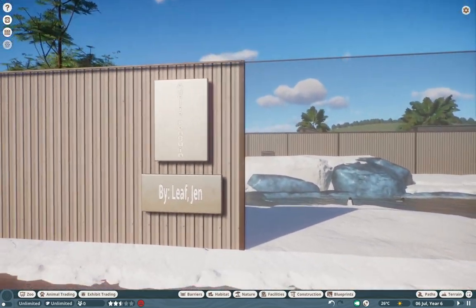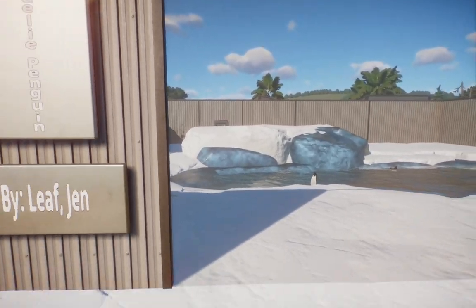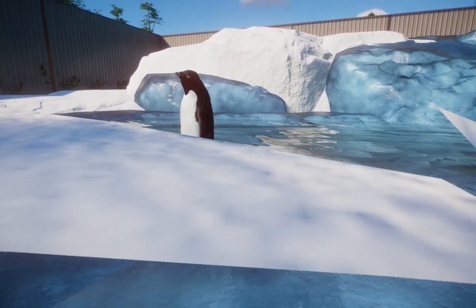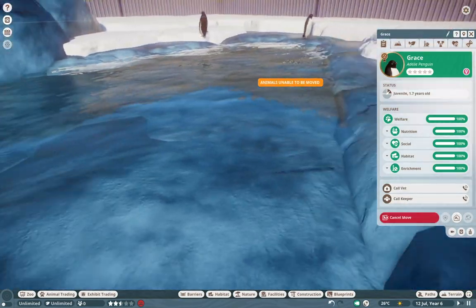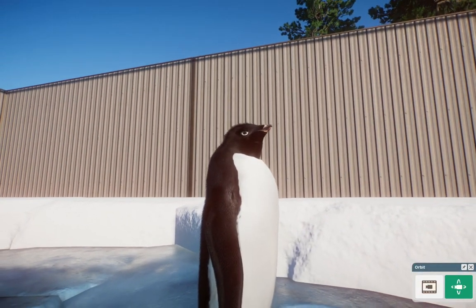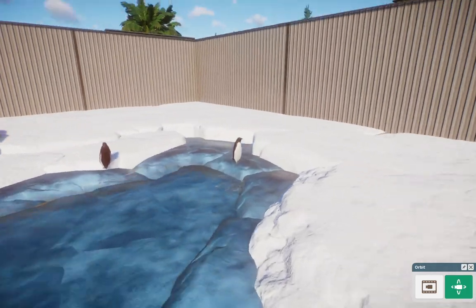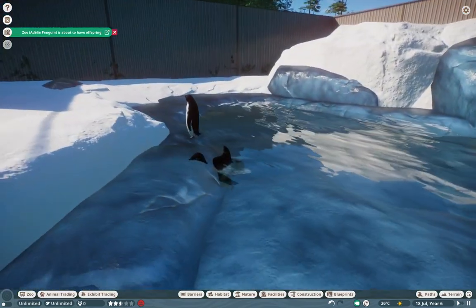So we're actually going back to a little bit of a revolution we had a while ago. This is the Adelie Penguin, and Jen actually helped me with this mod — she did such an amazing job on it. I've had it sitting in my folder forever and was like, why haven't I released this yet? These guys are absolutely adorable. I really do love their face — the little white around the eyes makes them look so angry and I love it for that. It's a Jen mod — you know it's going to be absolutely amazing.